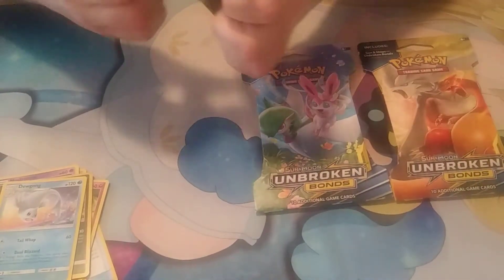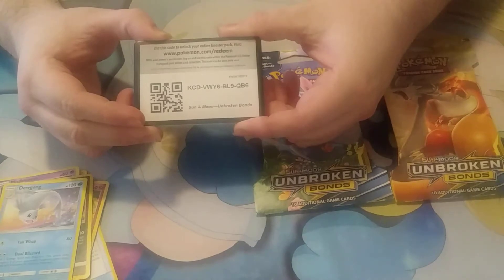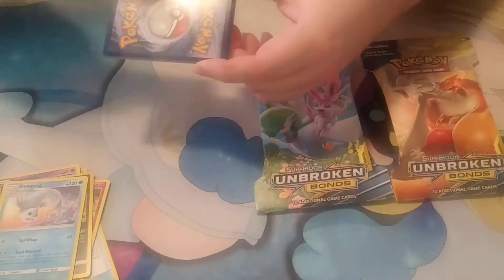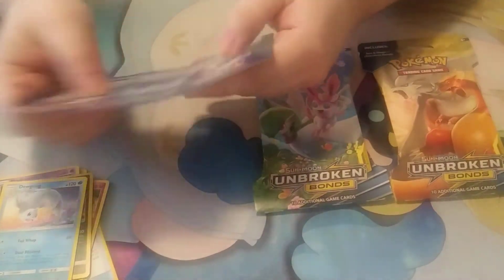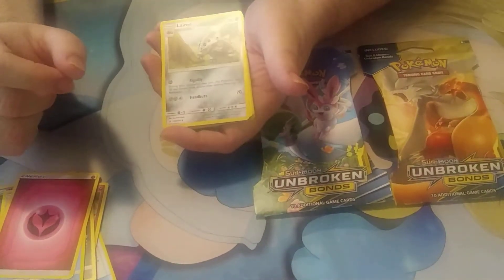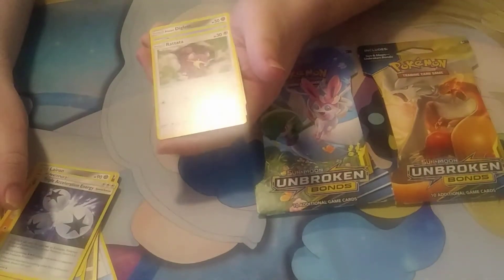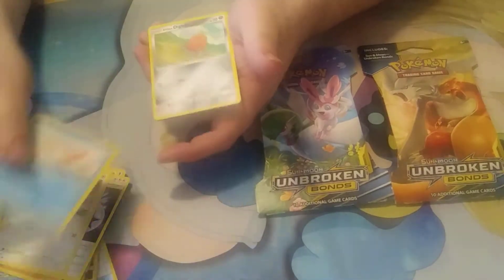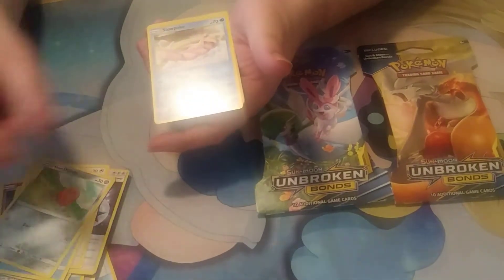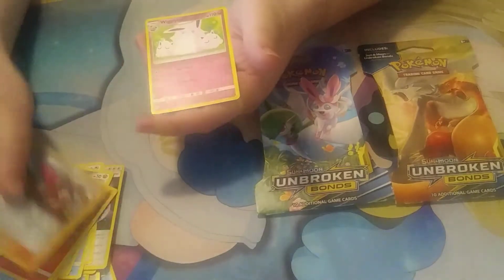I'm trying to get used to this tripod. We got a fairy energy, Glaceon, triple energy — that's good — red, Goldeen, alone, Diglett, Slowbro, Linton, and reverse holo Jasmine and Ricki tough.